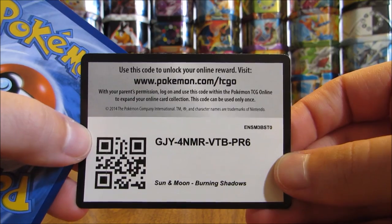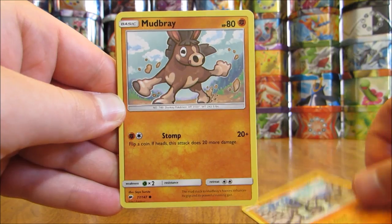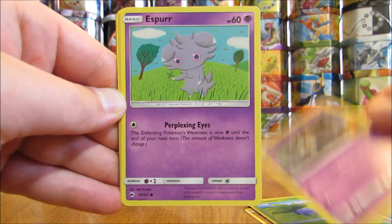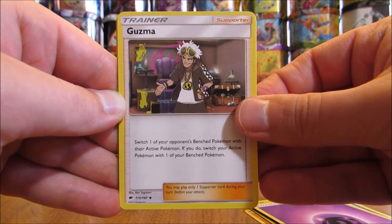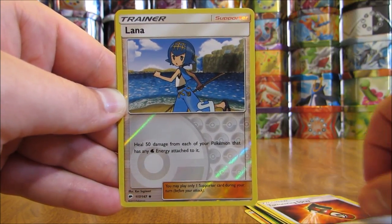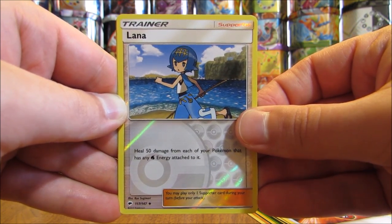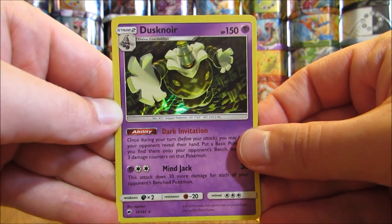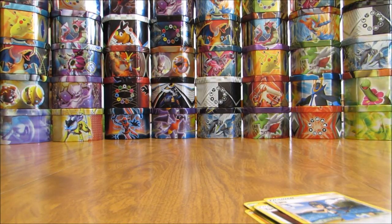Marshadow cover artwork pack — you can get a Marshadow GX in the set. Pack: Sawk, Mudbray, Oddish, Duskull, Espurr, Psychic Type Energy, Guzma (pulled a lot of Guzma Trainer cards so far), Whirlipede, Tormenting Spray, Reverse Holo of a Lana (Uncommon — cannot get this card in Full Art form; I stated that incorrectly in a previous video), and the final card is the first Holo of this opening: a Dusknoir.